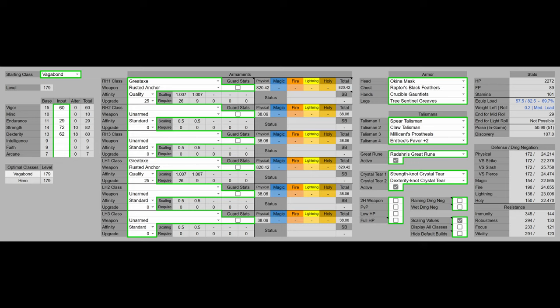For armor, we have the Okina Mask, the Raptor's Black Feathers for the jumping attack boost, Crucible Gauntlets, and Tree Sentinel's Greaves — that's going to get us to 51 Poise, which is the PvE Poise Breakpoint. For Talismans, we have the Spear Talisman, which is going to boost our counter damage; the Claw Talisman, which is also going to boost our jumping attack damage like the Raptor's Black Feathers; Millicent's Prosthesis, which will give us more Dexterity as well as increase our consecutive hits; and then we have Erdtree's Favor to give us a little bit more wiggle room on equip load, as well as give us more HP and Stamina.